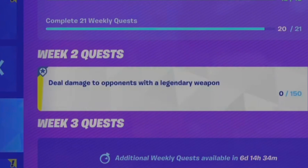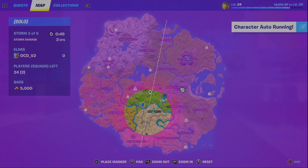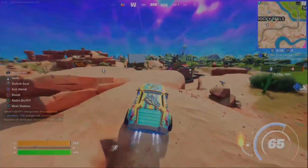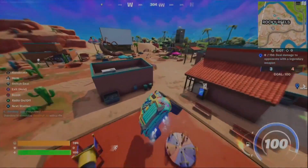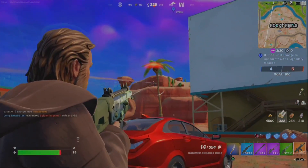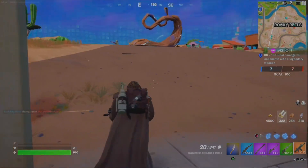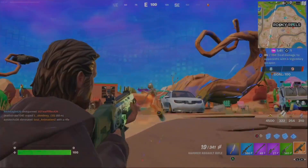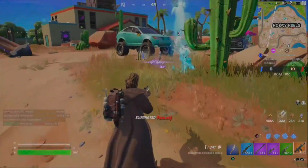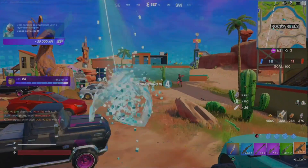This challenge is to deal damage with a legendary weapon — those are our gold weapons. To make this easier I jumped into team rumble. I went to an area right away that had an upgrade bench, because you start out with an AR and a shotgun so it's an easy upgrade. After that, go to a highly populated area and just kill or hit as many people as you can. It might take a few lives but once you get it you're all good to go. Thank you so much for watching, please like and subscribe if this helped you out.